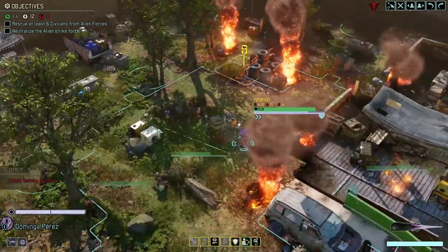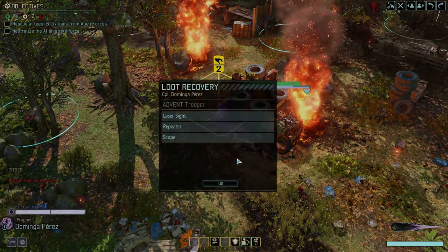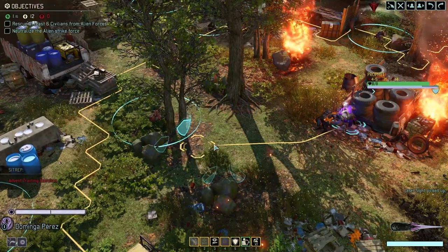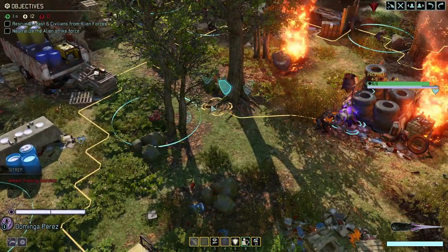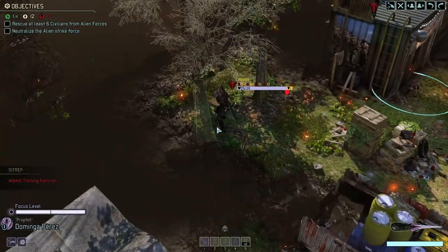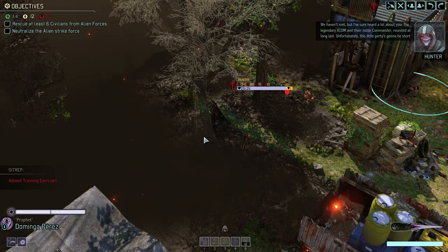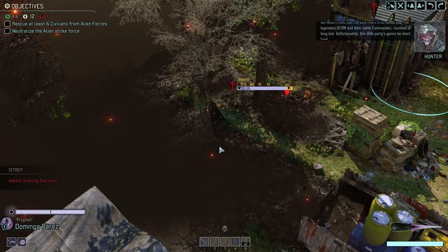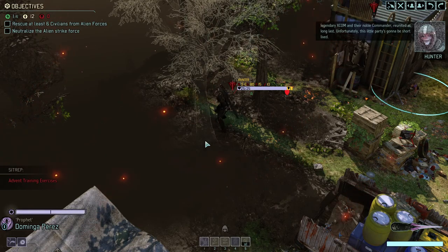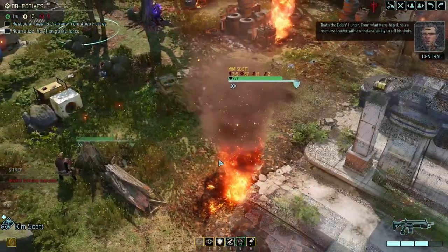The Chosen is back here. Let's come in here and pick this up - laser sight, repeater, and scope. I forgot to give them better weapons. Let's grab full cover here. There's the hunter - she's active now. This little party's gonna be short-lived. That's the elder's hunter - he's a relentless tracker with an unnatural ability to call his shots.